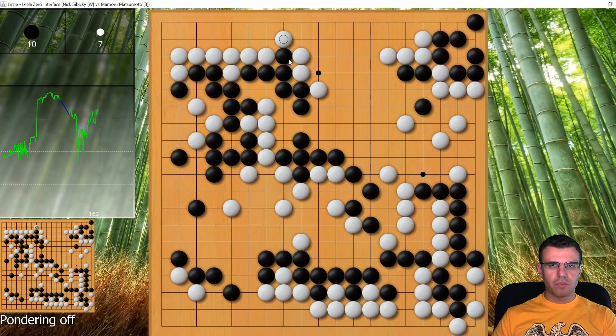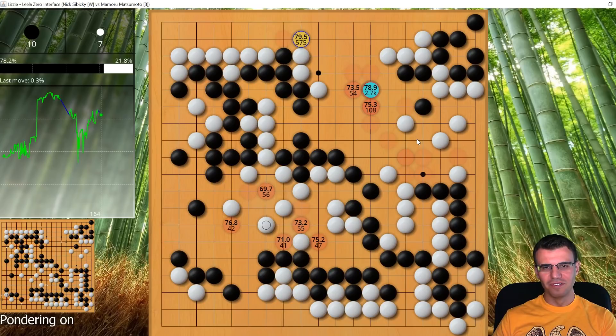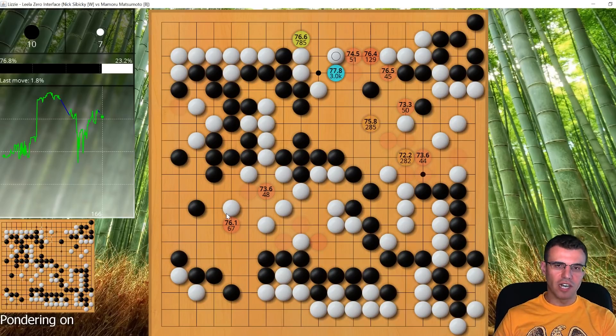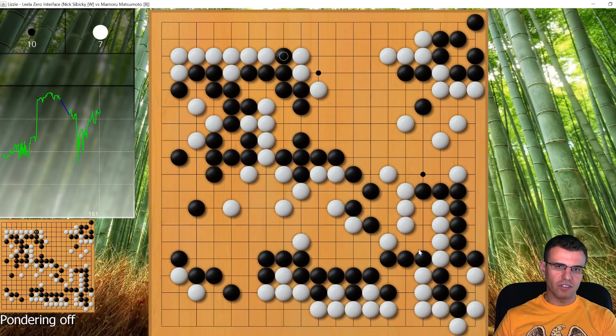I just connect to this stone. Black pushes through and cuts — this cut is severe. For a long time I debated not answering, which is probably better. The robot says you still have big problems down here, just play a move like this and try to live. You need another move to live, so just let black destroy this area but don't die anywhere — everything stays alive. I didn't really want to do that. In this type of game I have to make black kill me; there aren't enough points for me to declare myself winner otherwise.